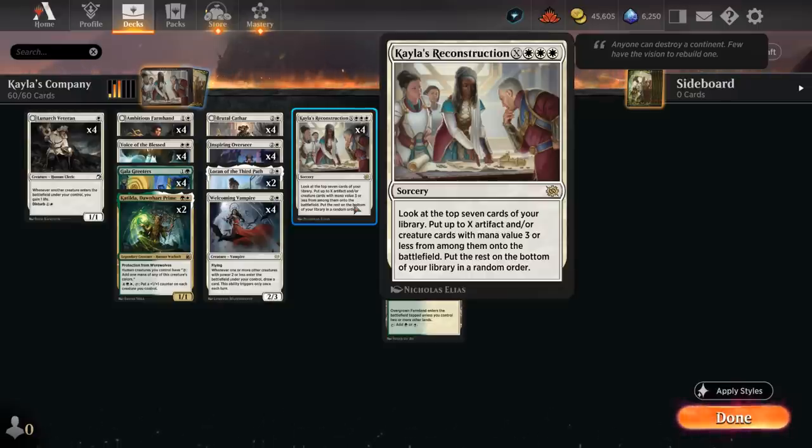Unlike Collected Company, Reconstruction can also be played for five or six mana to find even more creatures if we get lucky. X equals three already reaches the limit of how many creatures we can possibly find among the top seven, but sometimes in the late game you might as well sink more mana into it.